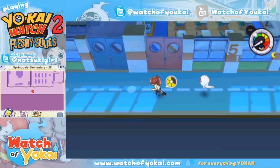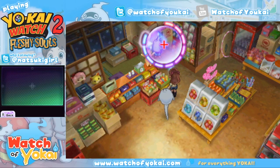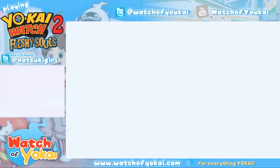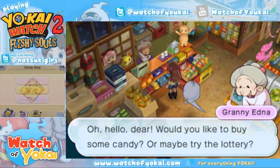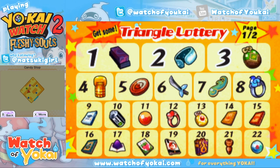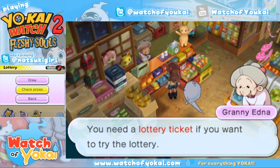If you would like to get Toiletta, you can win the diary that she needs to fuse with from the candy shop lottery. As you go about town, you will be picking up little slips of red paper with numbers on them, and that's for the lottery here at this candy shop. The item to evolve Toiletta into Foiletta is not available today, so I'm going to hold on to my lottery tickets and do that at a later time. But as you can see, there are many other items here that you may want.